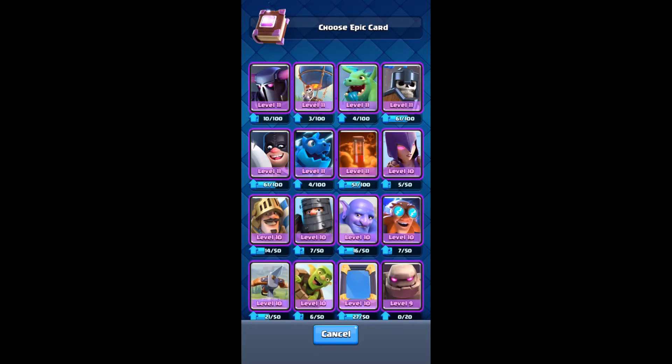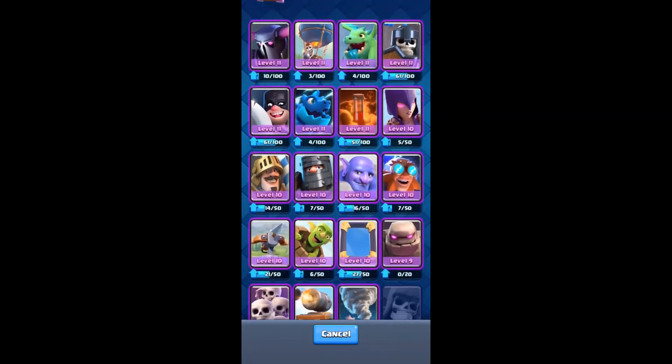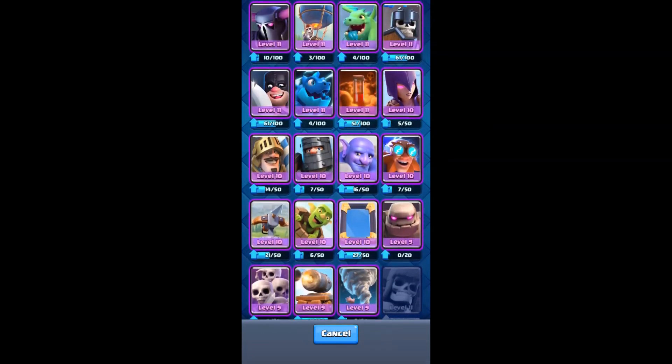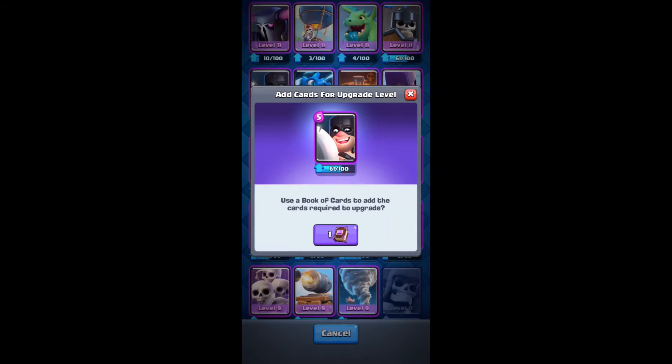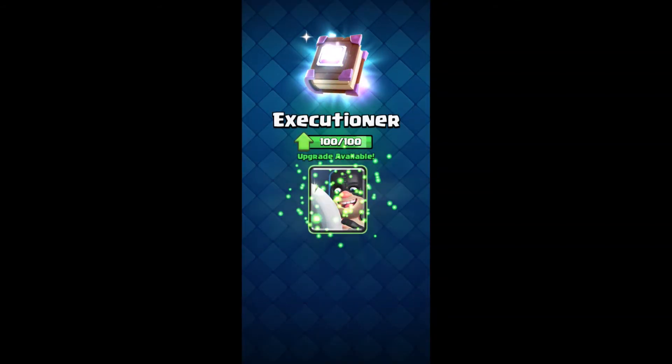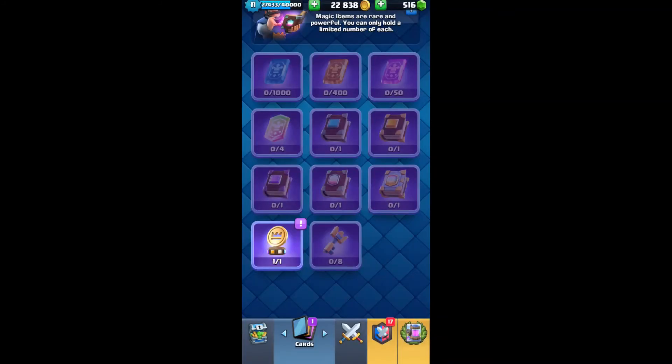Let's use the Book of Magic. I think I'll use it — Clash is grayed out, Thunder is grayed out, Lightning is grayed out — maybe Executioner. Yes, I use him in my gameplay a lot, so I'll use it on Executioner. Then let's go and check on the Magic Coin.